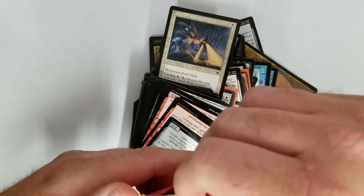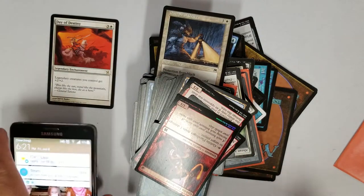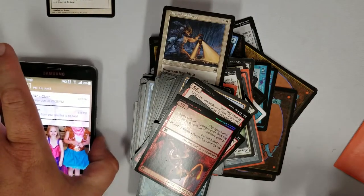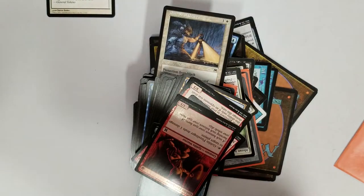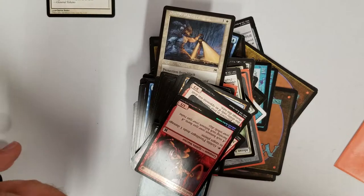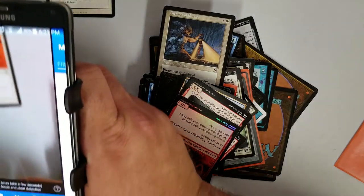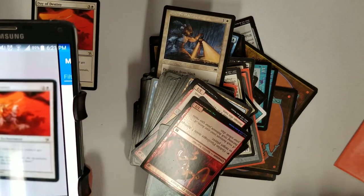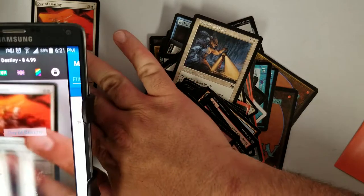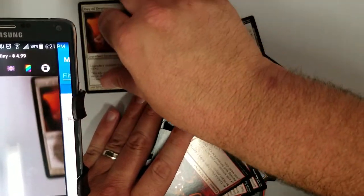I'm going to try to be a little more diligent in getting a price on things in real time, essentially. We'll let Delver do its thing. Day of Destiny is $4.99, so that goes in the good pile.